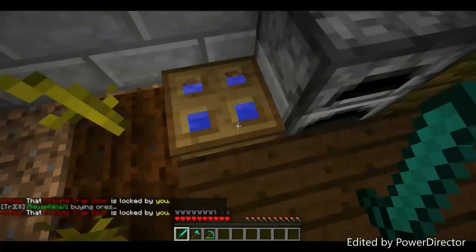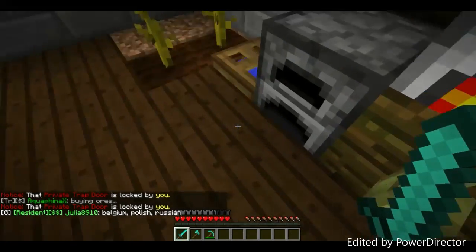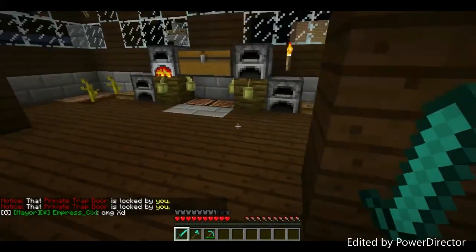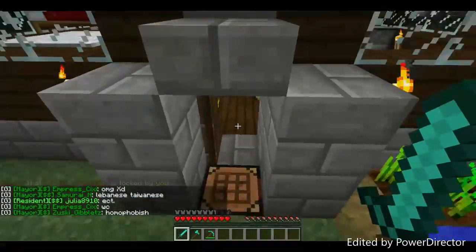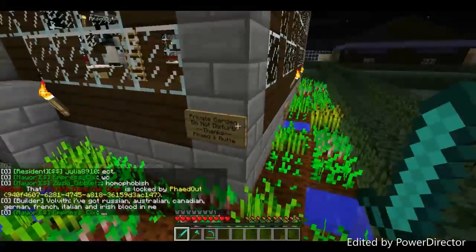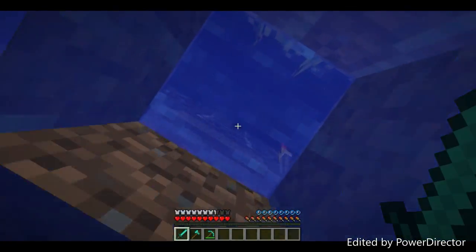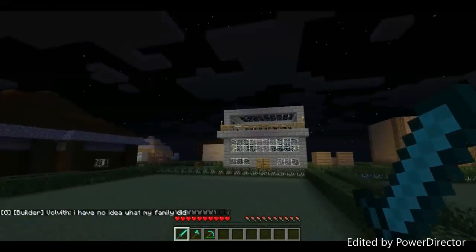On this server, underground there's water to keep people from building basements. We thought the robbers had come in by swimming up, but they actually made a hole and broke into our house and stole our stuff. They can't get our chests though because they're locked. This is our garden — there's underwater down there but I don't want to drown since I have all my diamonds on me.